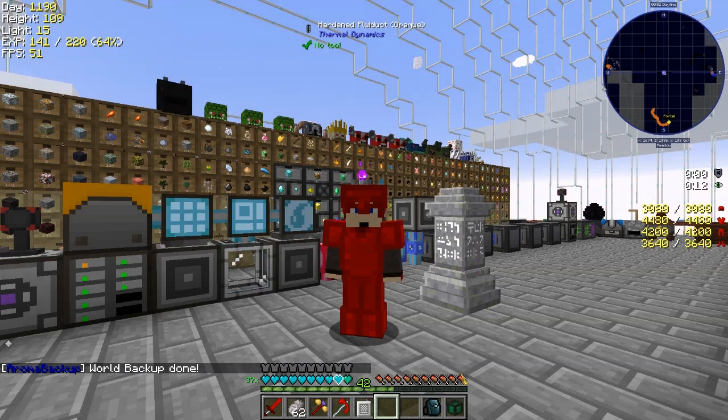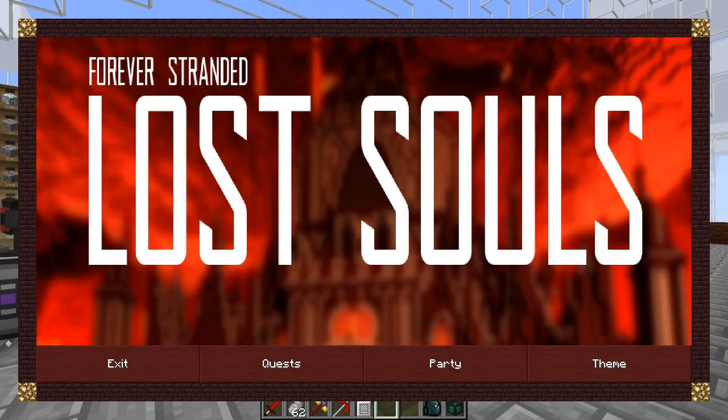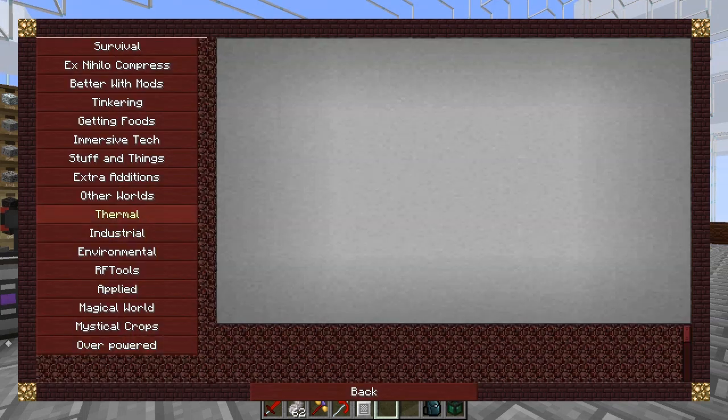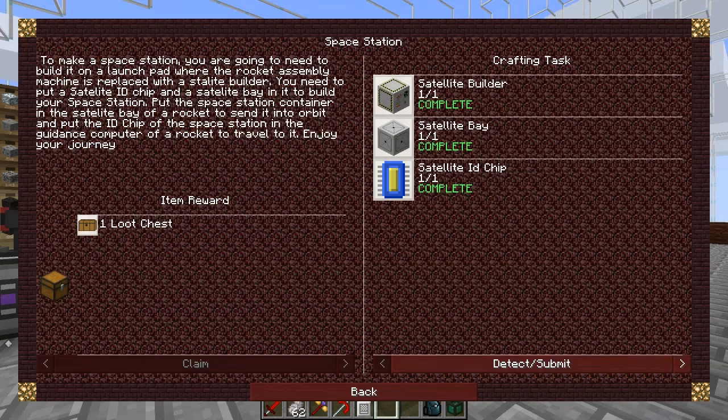Hello everybody and welcome back to Lost Souls. In this episode it's time to carry on getting to space. We sent off a satellite and that should return somewhere sometime. But first we've got to carry on with this quest - it's wrong, to be honest. It should be saying 'space station' not satellite builder, and the text is about space station, so let's do what it's supposed to do and build a space station builder.